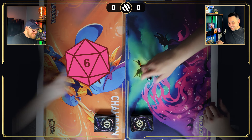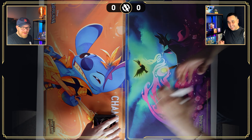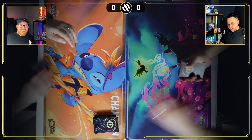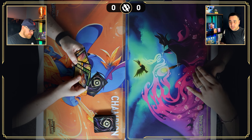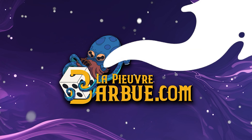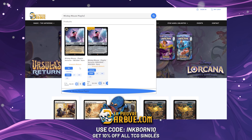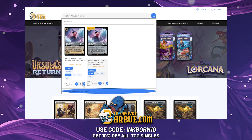We rolled six and twenty. We are once again not using sleeves — we're still battling with the glare from the camera, hopefully it doesn't stress you out too much. While we're drawing our cards, a big shout-out to Lapierre Babu, our sponsor. They are an amazing LGS — visit them at lapierre babu dot com for all of your Lorcana and TCG needs including singles and accessories, and tell them we sent you by using discount code inkborn10 at checkout to get 10% off all your singles.